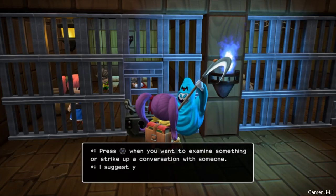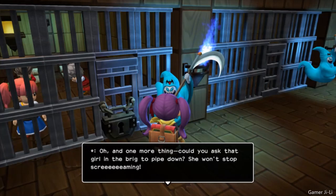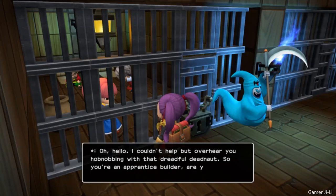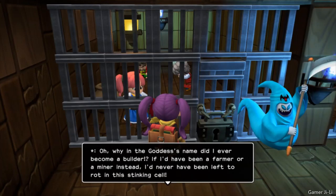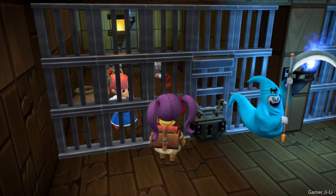Press X when you want to examine something or strike up a conversation with someone. I suggest you remember this advice until the day you die. Could you ask that girl on the brig to pipe down? She won't stop screaming. How does she expect to rest in peace when she's being so noisy? I couldn't help but overhear you hobnobbing with that dreadful dead one. So you're an apprentice builder? I was going to ask if you'd come up with a plan to get us off the ship, but you're far too much of a rank amateur. Oh, why in the goddess's name did I ever become a builder?